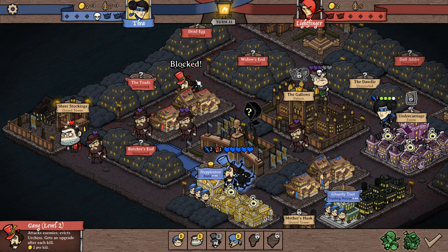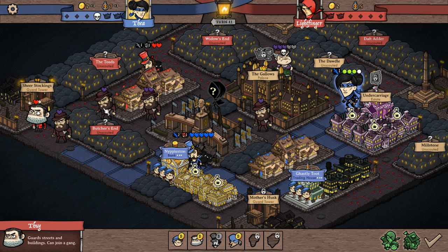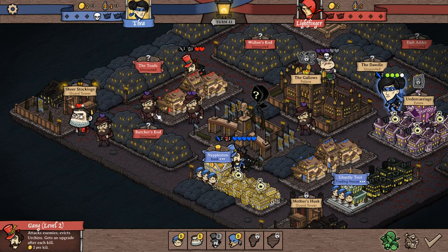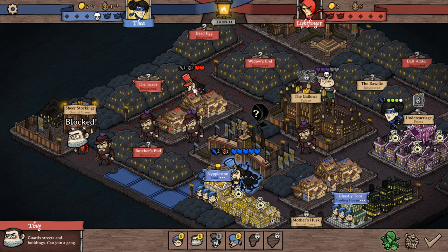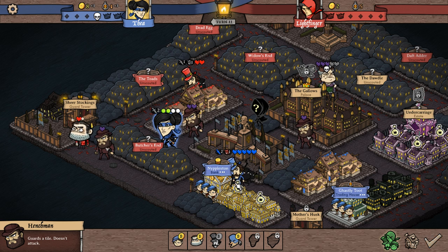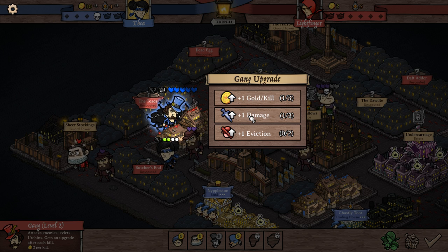We gotta hit him. That's blocked. If you take out this guy, we can get that guy. I can buy the thing that gives me two damage. Do that — buy me two damage. That way you can kill him. Oh, she's in the way, he's in the way. Let's take him out. Very good. I'm not concerned about that guy — I'm more concerned about the gang.